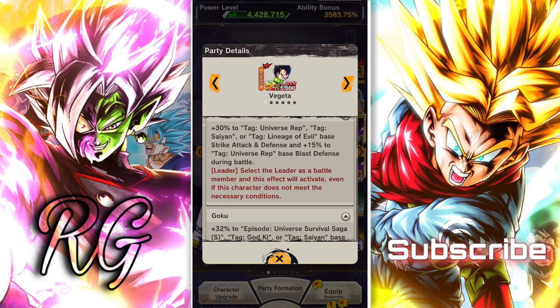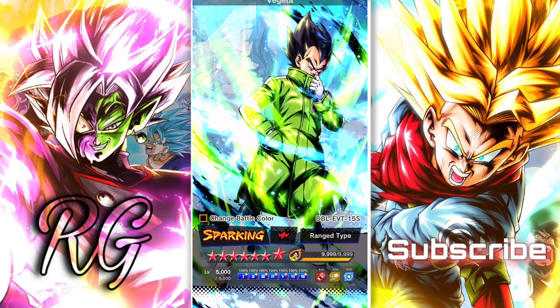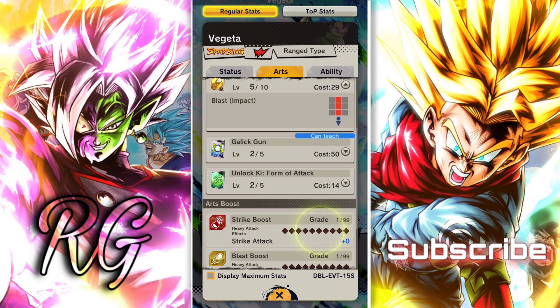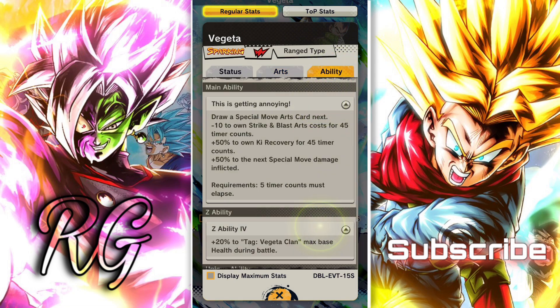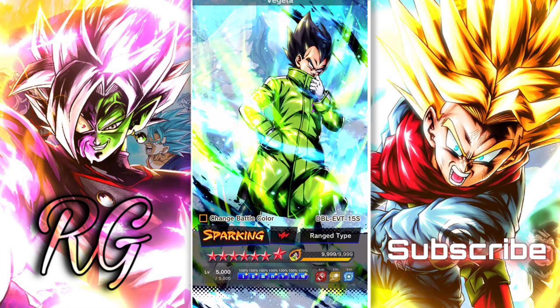Today's video we're gonna revisit this Jacket Vegeta and we will see what he can do because his ability is pretty good — 20% max HP. He's a range type and also a tanky boy. If you don't forget to leave a like and subscribe, let's jump into BVB.